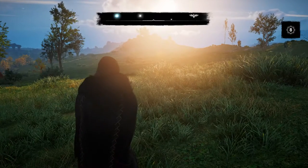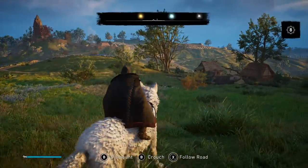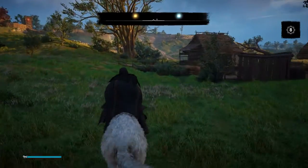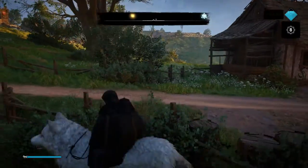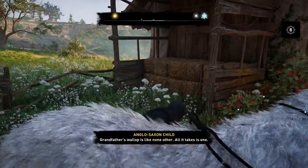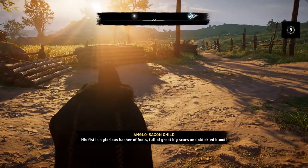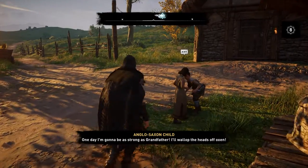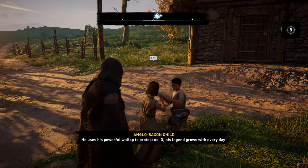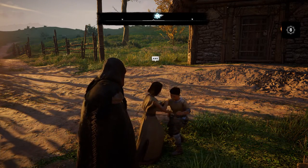Maybe we'll try a story mission instead. Let's go see where we're supposed to go, and not pick a fight with that guy. There are weaker enemies you can find, and then there are these mini-bosses. I hear a crew member saying: 'Grandfather's wallop is like none other. All it takes is one. His fist is a glorious basher of fools full of scars and old dried blood.' One day I'm going to be as strong as grandfather. He might be the guy that just murdered me.